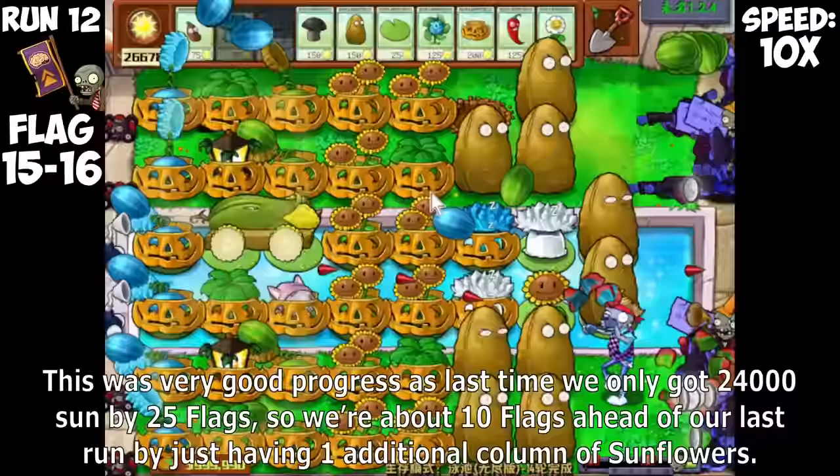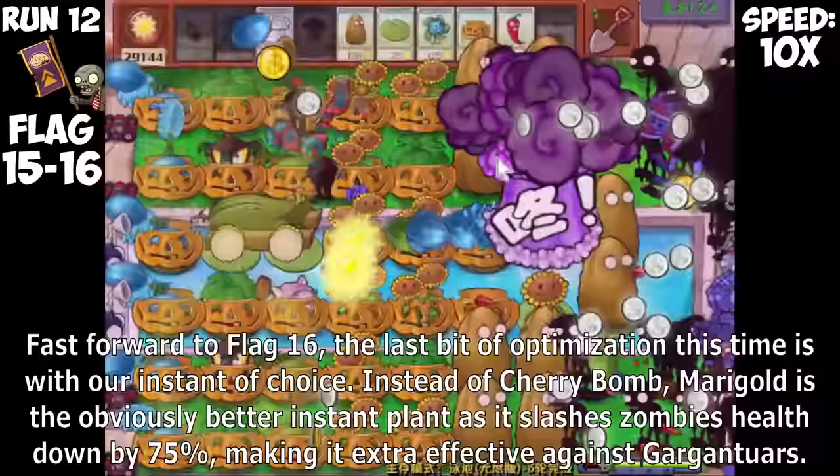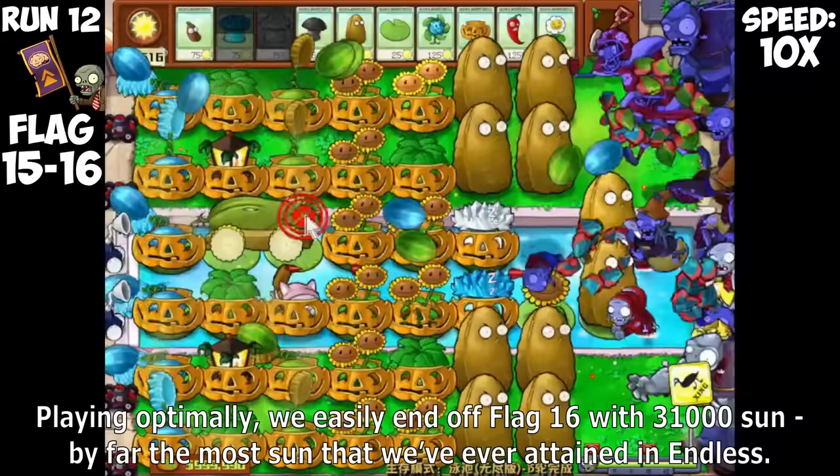With no Zombonies, Buckethead Zombies, or Gargantuars, this was a fairly easy two flags as we easily end off flag 14 with 26,000 Sun. This was very good progress — last time we only got 24,000 Sun by 25 flags, so we were about 10 flags ahead of our last run by just having one additional column of Sunflowers. Fast forward to flag 16, the last bit of optimization this time is with our instant of choice. Instead of Cherry Bomb, Marigold is the obviously better instant plant, as it slashes Zombies' health down by 75%, making it extra effective against Gargantuars.